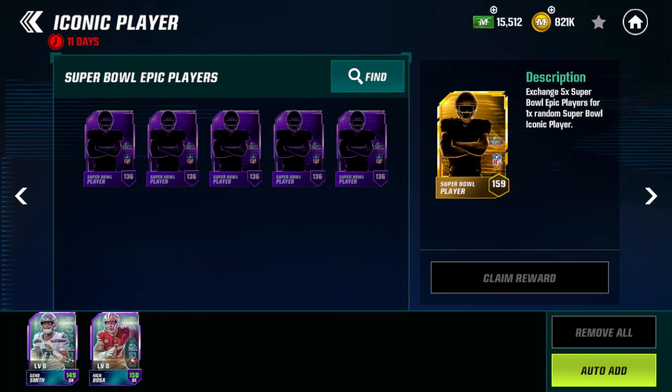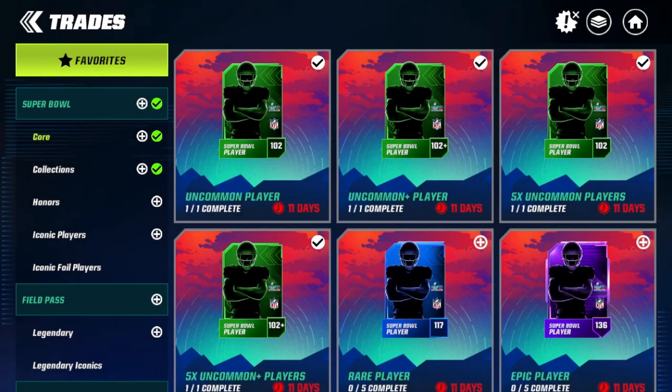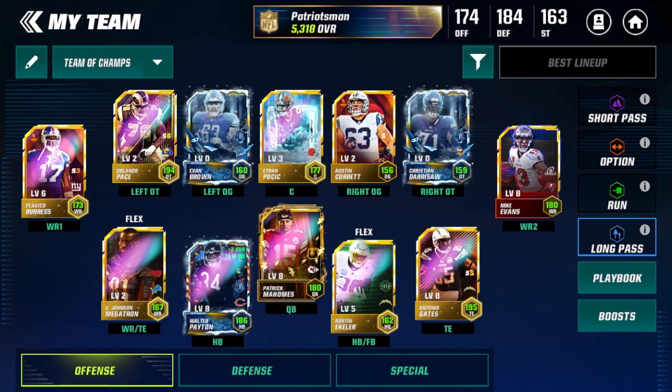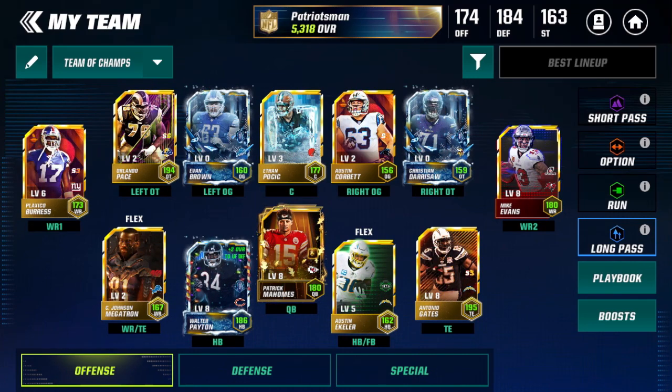I'm going to try to build Garrett Wilson and then choose him again inside the Super Bowl streamer week free iconic pack to get him foiled. Right now I have some epic players on my bench — a Geno Smith and a Nick Bosa. Nick Bosa came from a random epic pack and Geno Smith I pulled from the honors event, so that was a free epic. I also have around 15.8k rings, so I have a lot of resources to build some players.